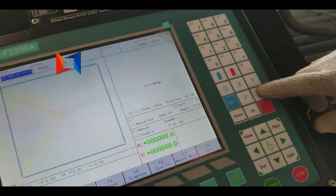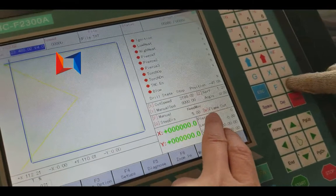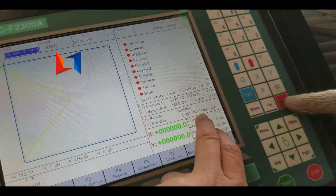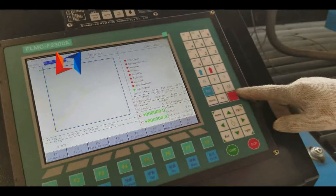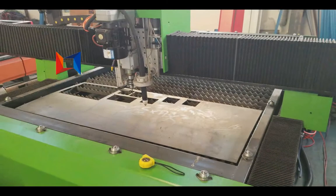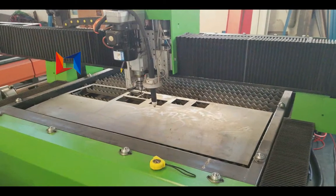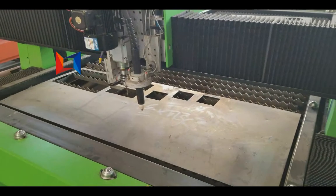Then we need to change the mode — change the mode to plasma cut. Now we need to move to the start position, moving to the place you want to start cutting.